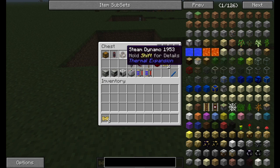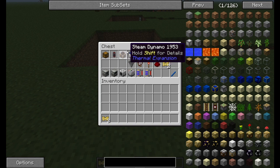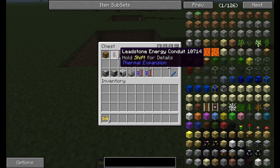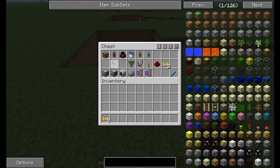You're going to need some water buckets, some steam dynamos — however many you want, I've got this set up for five — some leadstone energy conduits, and a couple of chests.